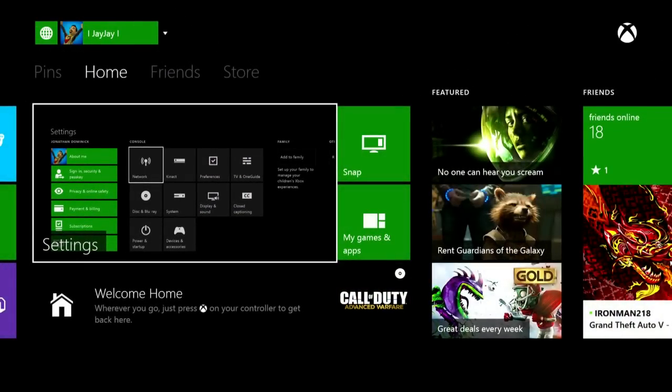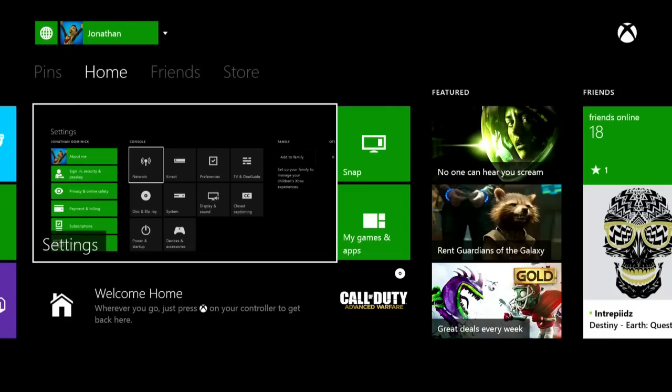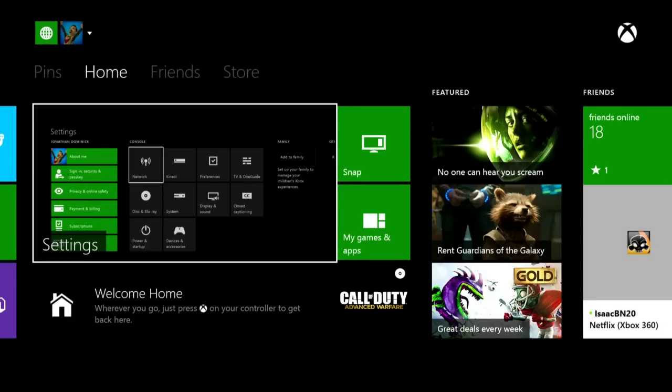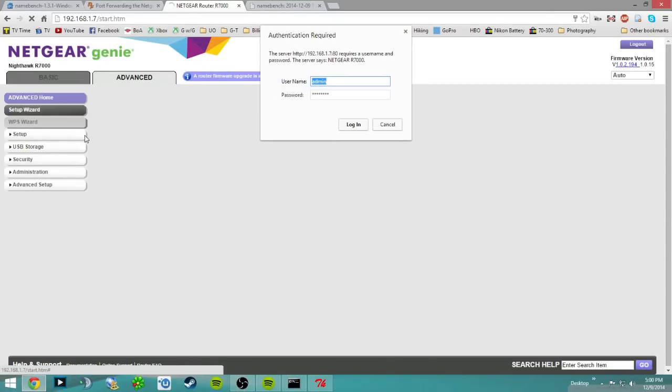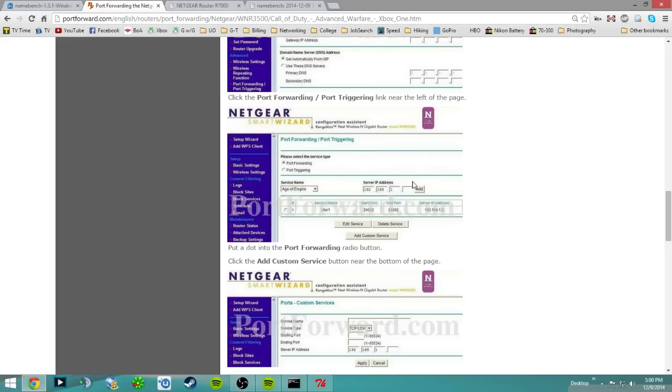At this point, fully power off your Xbox One — hold the power button down until it completely shuts off. Don't just tap it, because that only puts it in standby. You could also do this through the Settings menu. Now, remember the IP address you set for your Xbox — the last two digits, mine are 44. Go to your port forwarding section on your router, following the directions on portforward.com to find your specific router's port forwarding area.